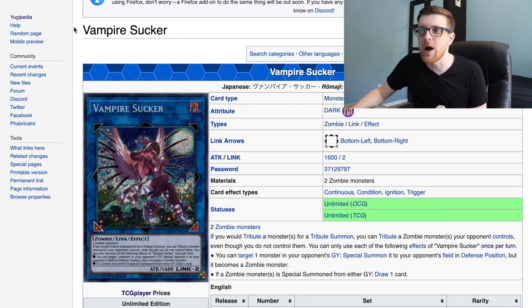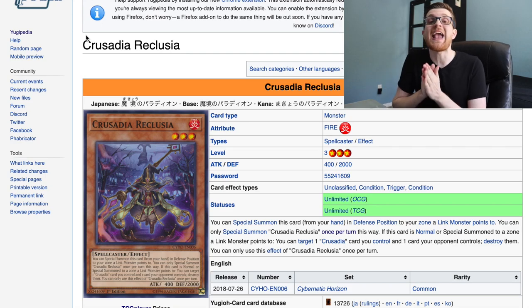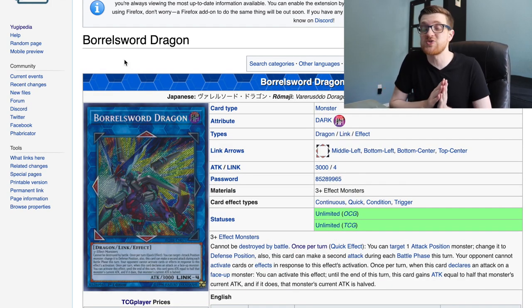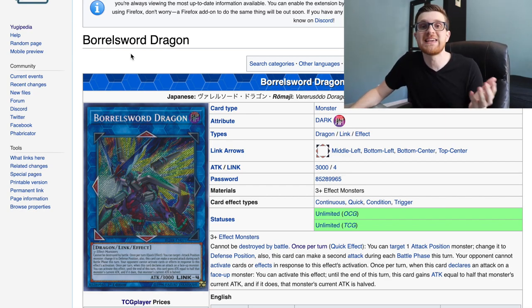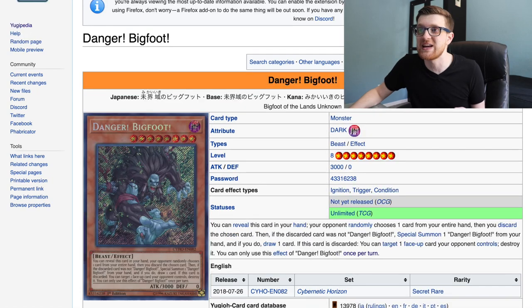Vampire Sucker — very specific to zombie decks, bumped down to ultra. Crusadia Reclusia was a common, and now it's going to be an ultra, which is amazing because all the Crusadia decks and even Salamangreat decks have been playing this. Boral Sword Dragon — one of the most impactful link forwards in the game, now with more copies to help bring the price down. It's basically a staple in every extra deck. Reprodocus is going to ultra — it doesn't see too much play now that Summon Sorceress is banned, but it's still cool to see.